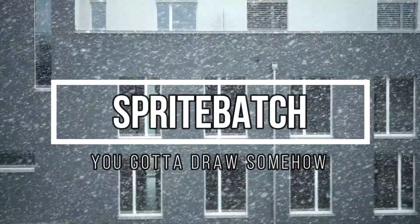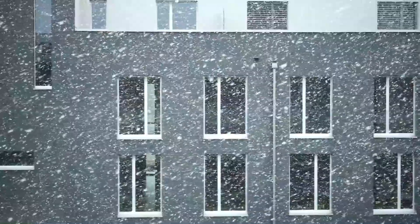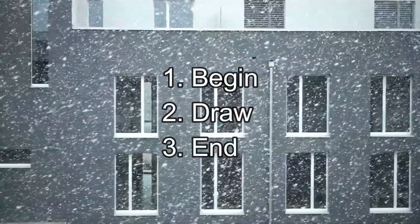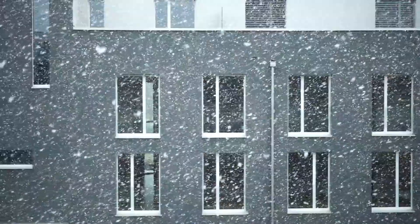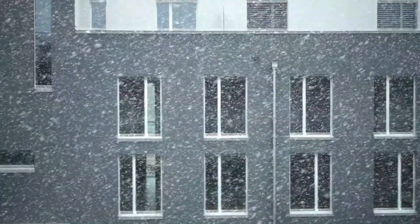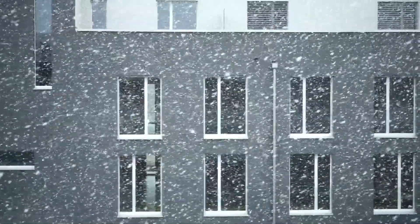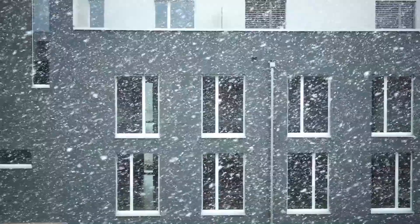In our first Pong video, I talked about how Sprite Batch is supposed to be used in a basic manner. You have to call Begin to start drawing, call some draws in between, and finally call an End to actually draw your images. What I showed you can get you up and running in a variety of projects, but there are a number of overrides of the Draw method and a number of optional parameters in the Begin method that allow for a lot of changes to the functionality of the Sprite Batch.